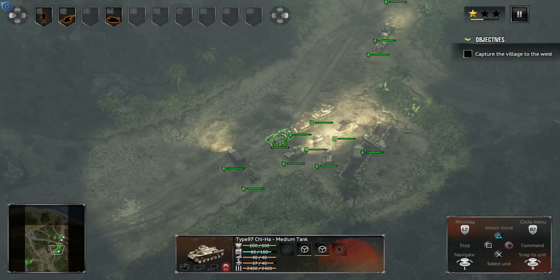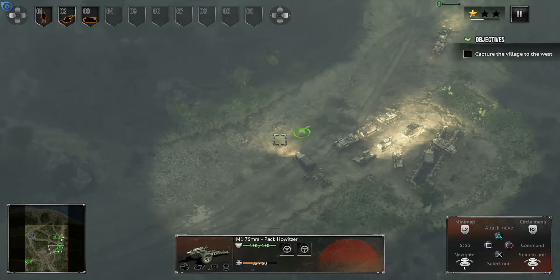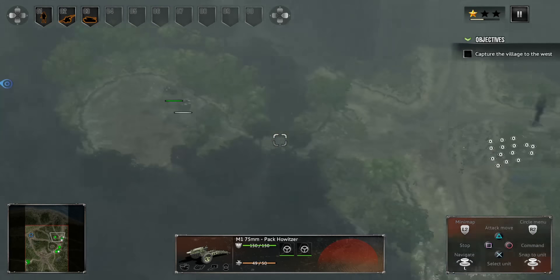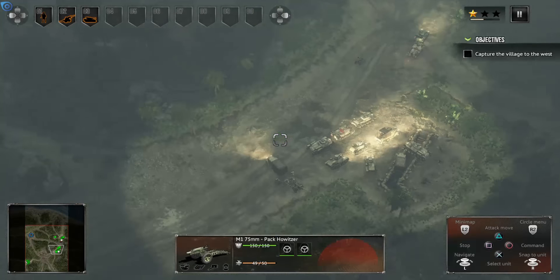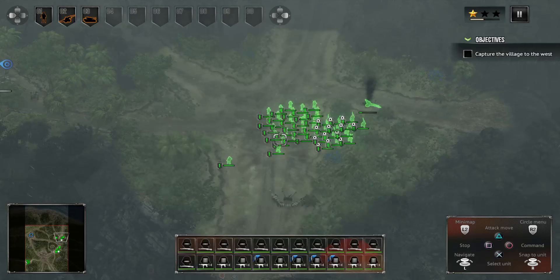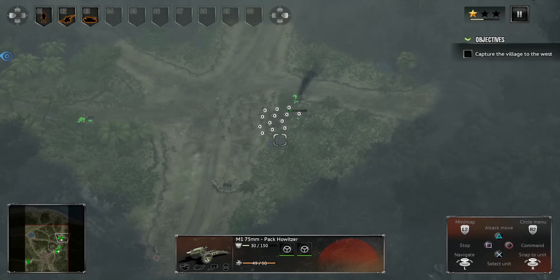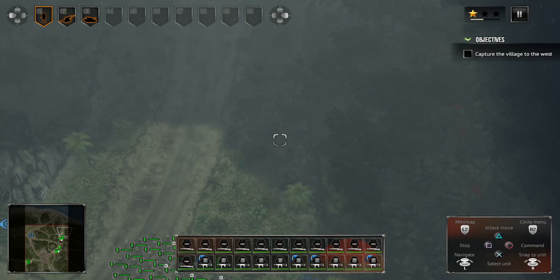Going back to group number four, I'm going to select them to become group number three. We're going to take this howitzer and put them all in position. We're going to be attacking from multiple spots. This howitzer is going to go over here. Before doing that, I'm going to take group number one and just have them clear out anything that may be lurking in the jungle.